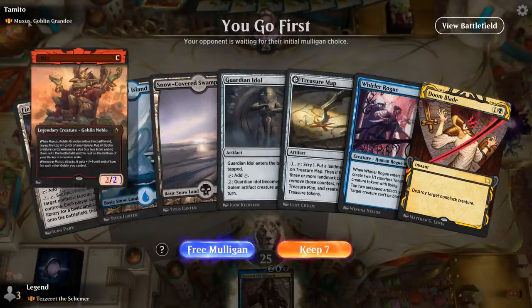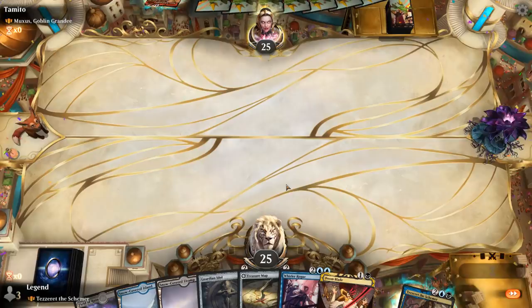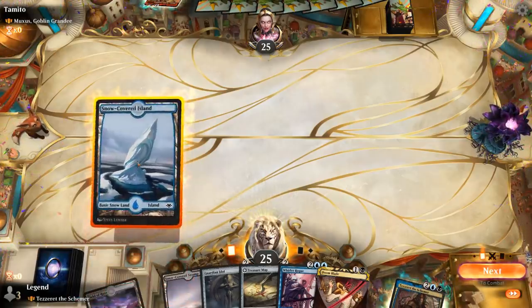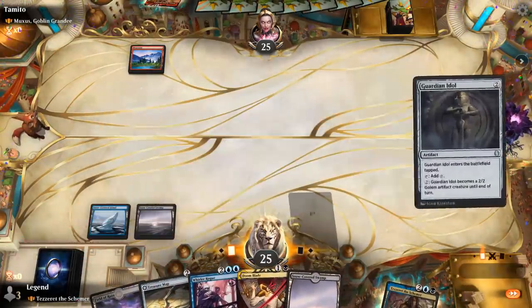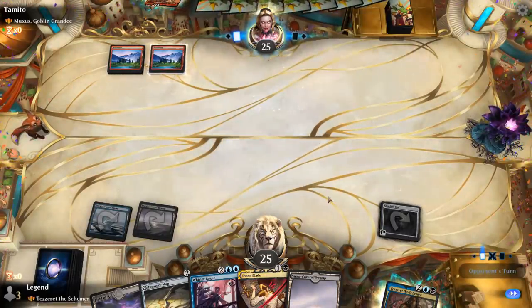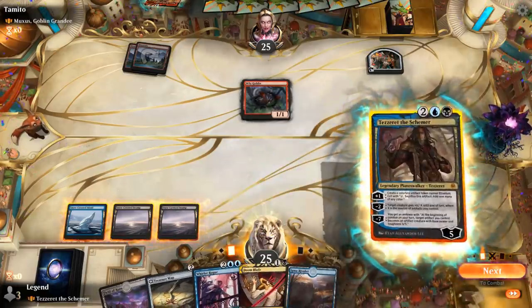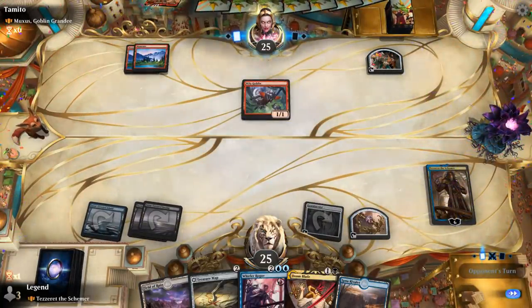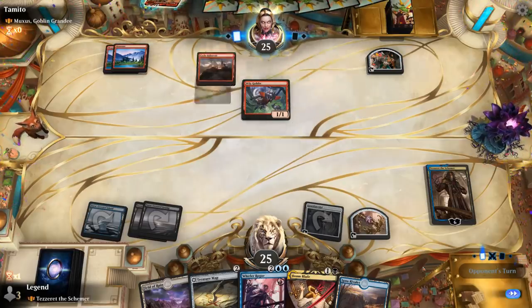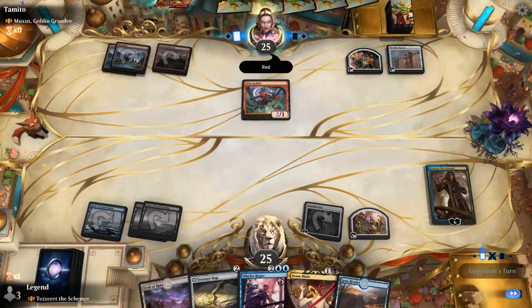We're on the play facing a Muxus deck — we're going to need our interaction. Doomblades are definitely useful, and Guardian Idol for a bit of ramp seems worth it. Ideally counter spells would be better than removal spells against Muxus, but hopefully they just don't hit too many scary goblins. Turn three Deserts on the play is never bad. Wily Goblin will ramp the opponent somewhat. Heraldic Banner pumps the Wily Goblin. Whirler Rogue should stem the bleeding nicely.